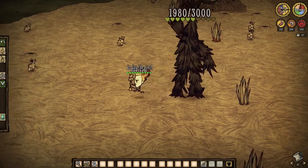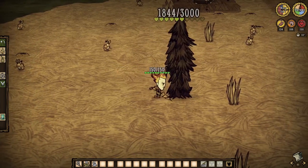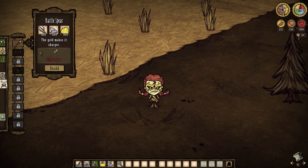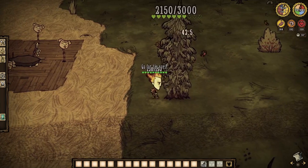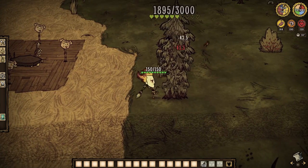Don't expect it to win many prizes against the other weapons we'll discuss today, but you always remember your first — until the next hottest thing arrives. Exclusively craftable by Wickerbottom alone, the battle spear requires more twigs, flint, and even gold. The durability jumps to 200 uses, while the damage is an upgrade at 42.5 compared to the spear's 34 damage.